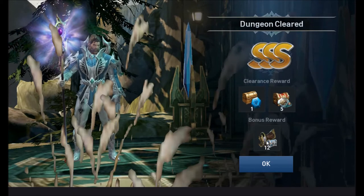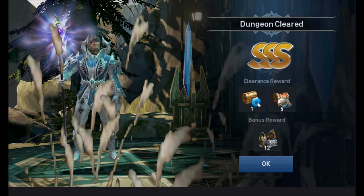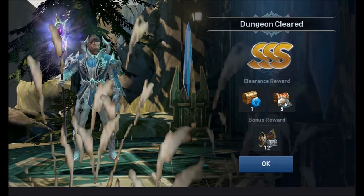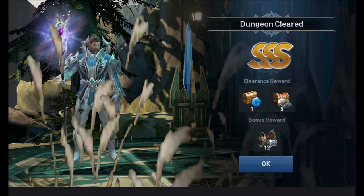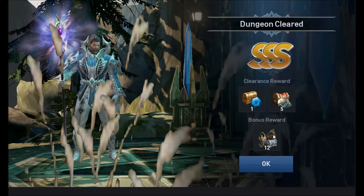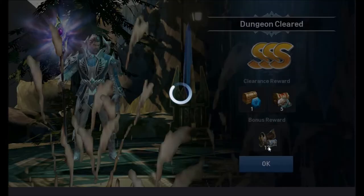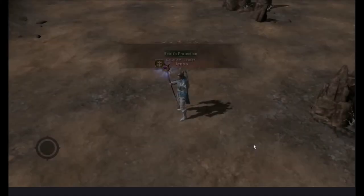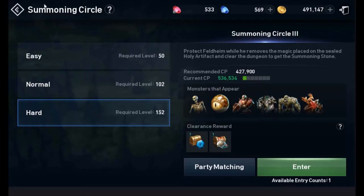The blue stones are the advancement stones, and the stones with pictures on them are the summoning stones. There are four pieces of equipment that come in one equipment chest with each dungeon clearance. Mounts are more than just a way to move around the game more quickly — they also boost your combat power. The system can get a little confusing and complicated, so let's take a look.